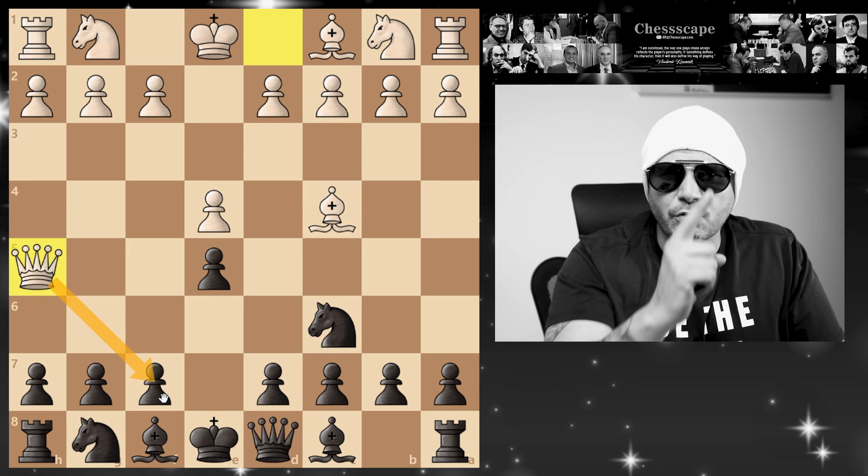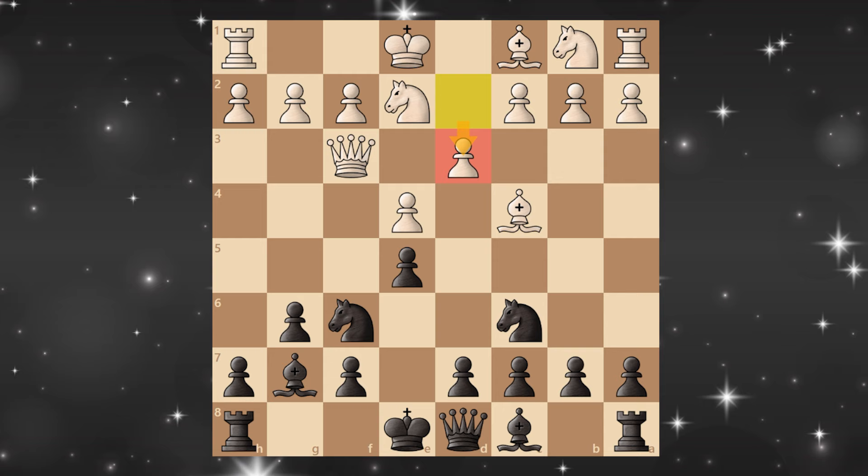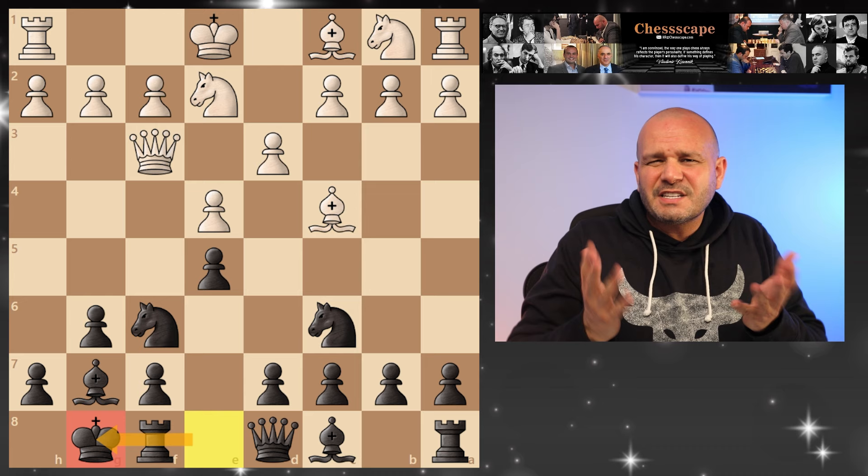The best way to play is to attack the queen. And if he goes back to f3, careful — he wants to checkmate again here, but just develop your knight. And after he develops his knight, put your bishop in fianchetto. He plays d3 to try and pin our knight with bishop g5, but it's okay — just castle.